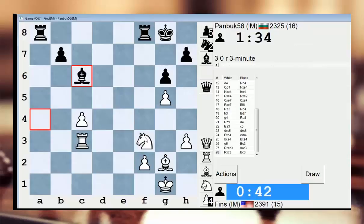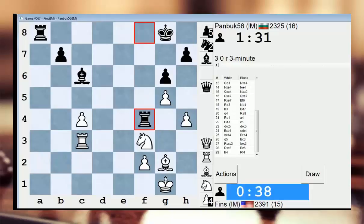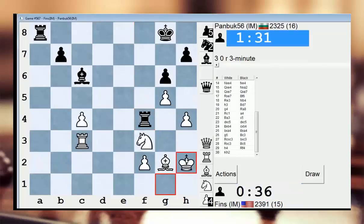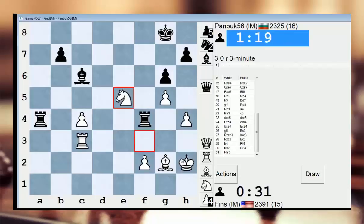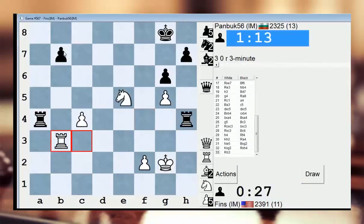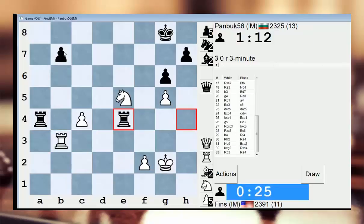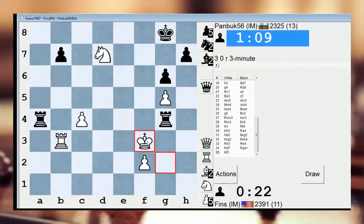And he's going for my knight. Okay, let's go h4. I'm trying to bring my king up to g3 to assist. That's a good move though. Okay, let's go here — he may win a pawn though. Let's go here, attack b7. Now knight f6 is possible — check. Guess I'll go here.